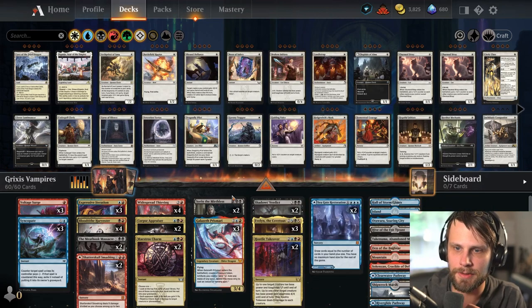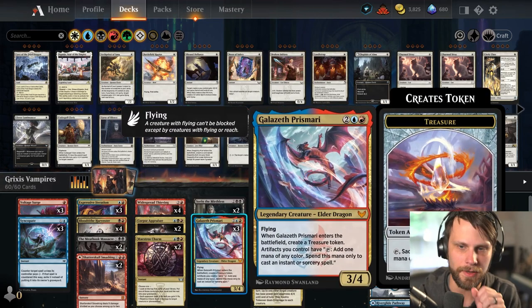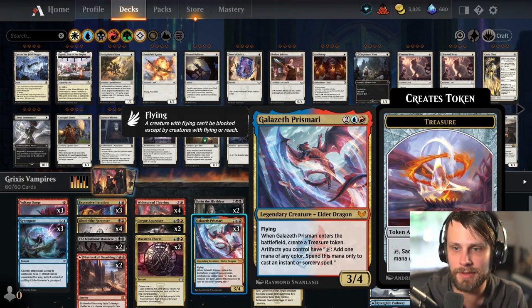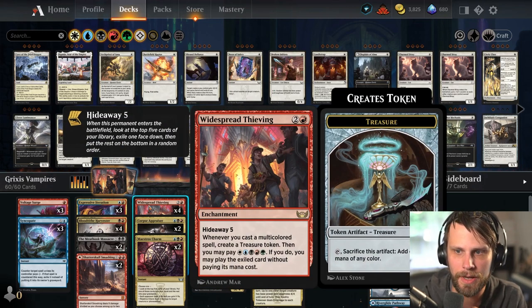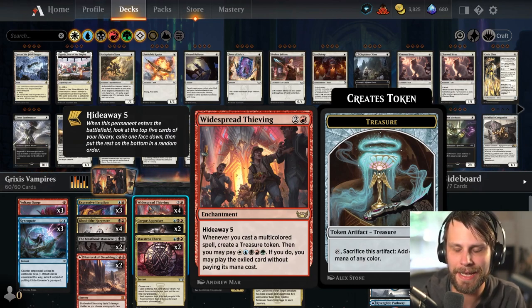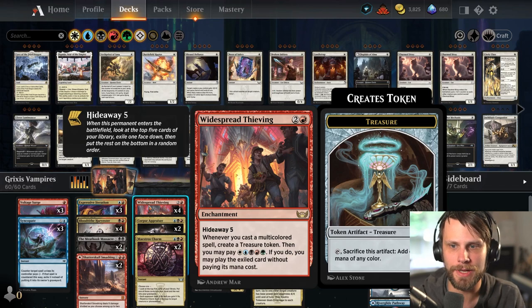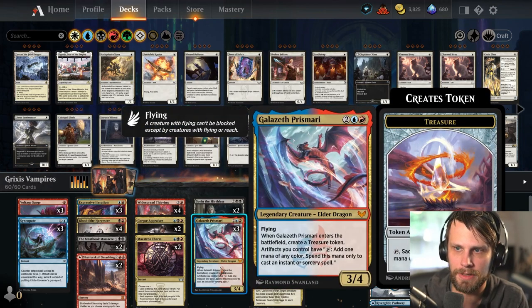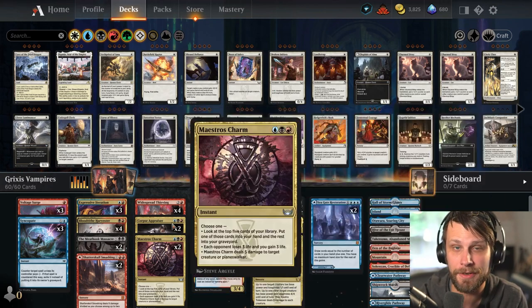And then Seagate Restoration. You'll notice some oddities though - Galazeth Prismari is in here. The reason Galazeth Prismari is in here is because we also have Widespread Thieving, which is an interesting one. It's a three-mana enchantment with hideaway five - one of those new hideaway enchantments you really don't see very often. But whenever you cast a multicolored spell, you create a treasure token, which works exceptionally well with Galazeth because you don't have to sacrifice them.